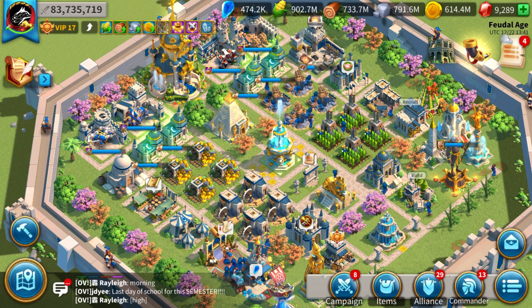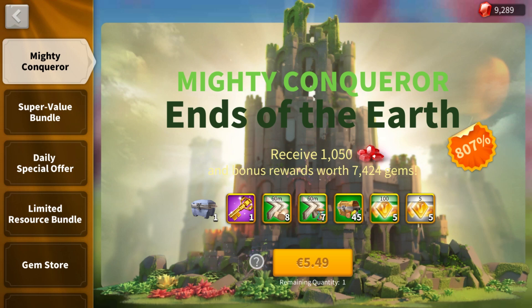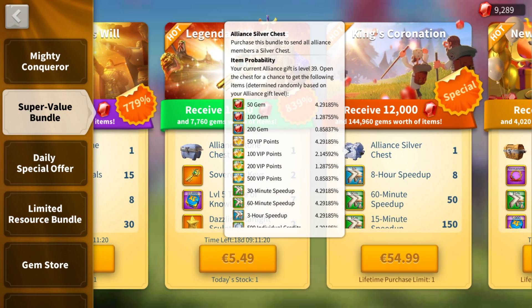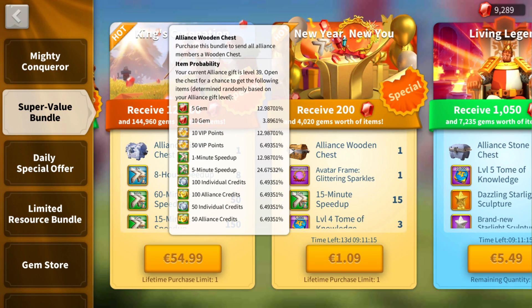But then I always had this bug in my brain, and speaking on Discord with some players, they told me that you can actually look at the probabilities if you go on your bundle page and click on the alliance chest. And honestly, I didn't know that. From here I started thinking. And you know what I do when I start thinking? I collected the data I needed.